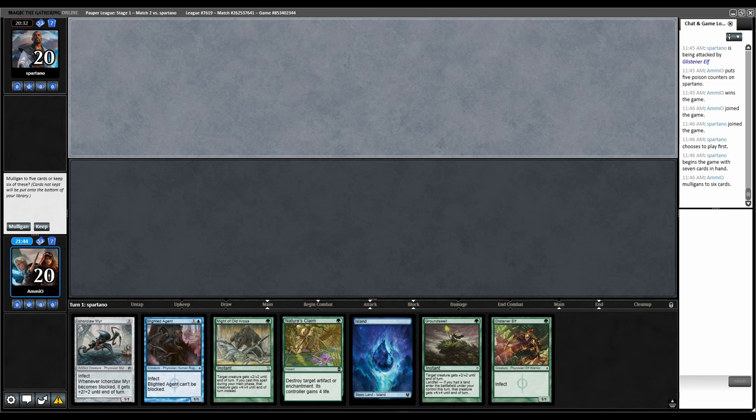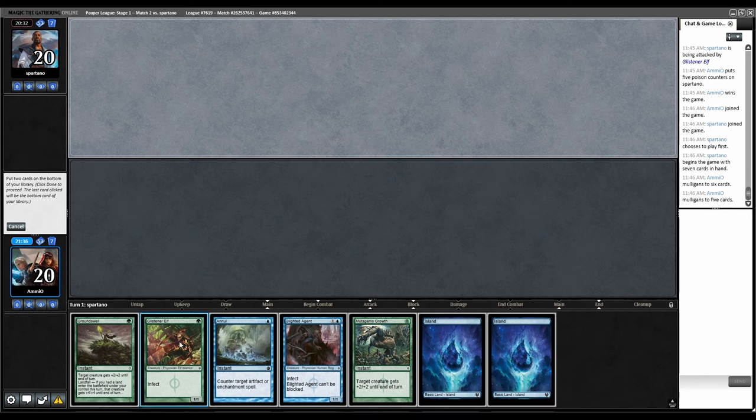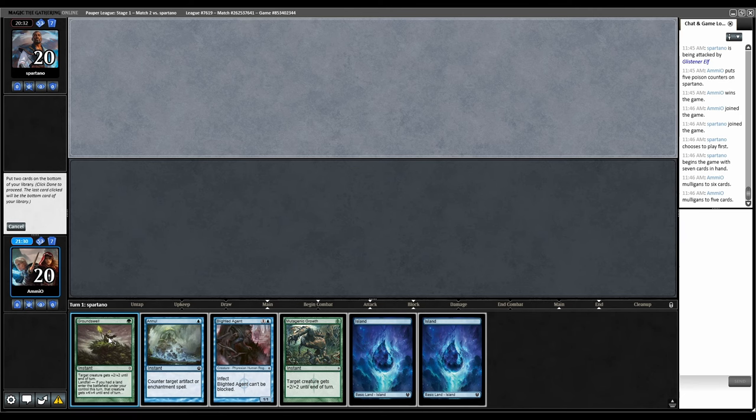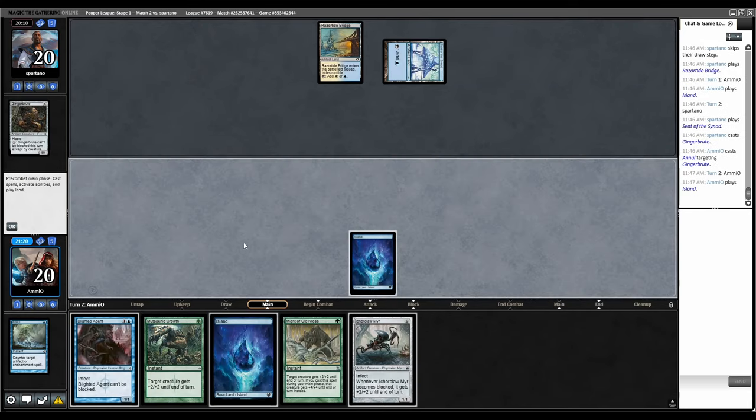That was cool, we just switched two cards. Mull again. How are we not drawing any green sources? Whatever — keep. Island. Seat of the Synod. Ginger Brute. Let's counter that. Let's play Blighted Agent.